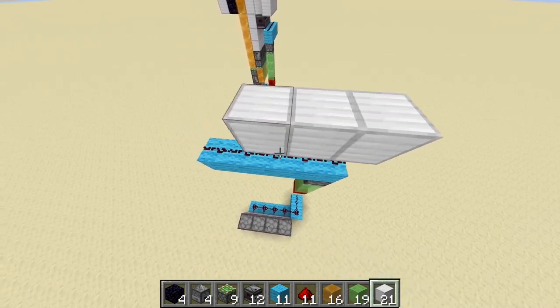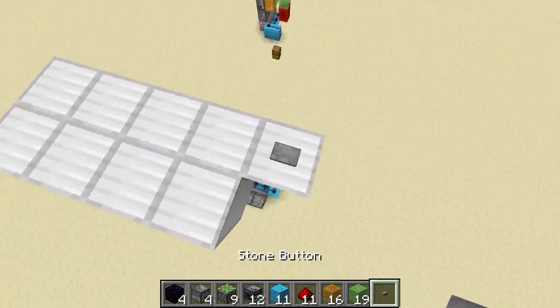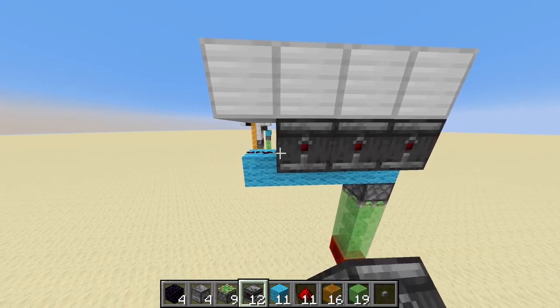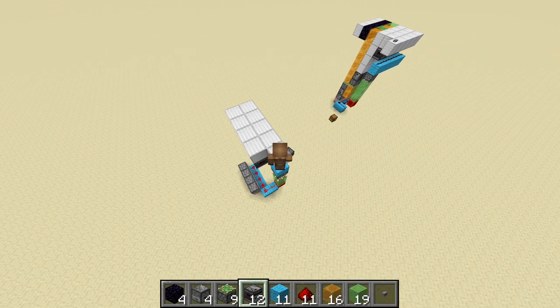Now it's time for a strip of iron blocks — five wide here, four wide here. Here we have our button, and here we need to place four observers, like so, with the dots on this side. You can see both of the activation systems work — you can see the arrow on the observer and the redstone lighting up on the bottom there.